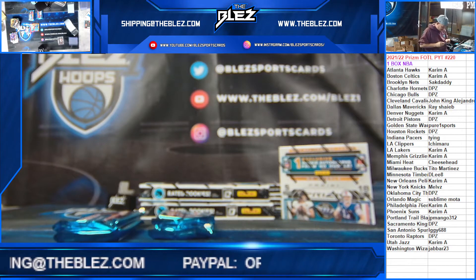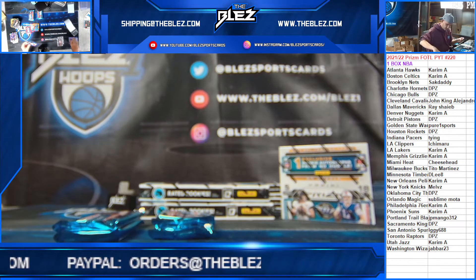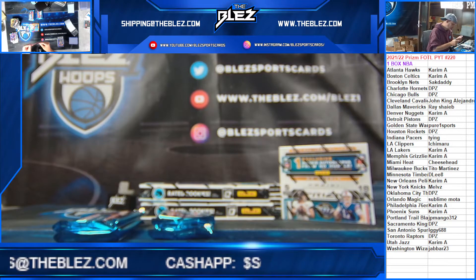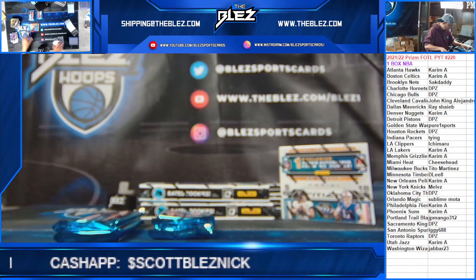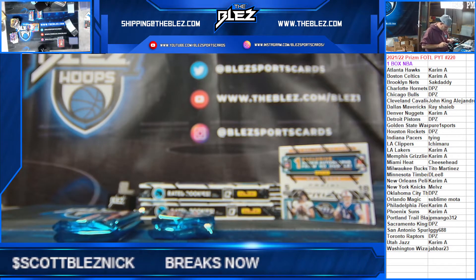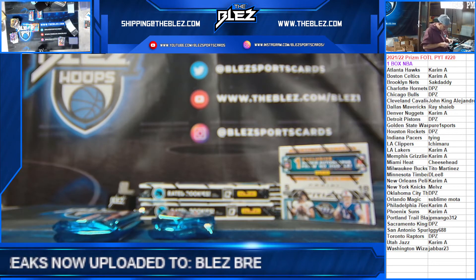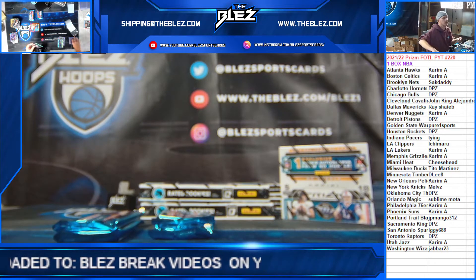Alright, next box will be box 5 of the case — almost halfway. So far a couple nice cards in here, but we're still waiting on something to pop out crazy. Nice gold of Mello, 101 Sexton. I think we're going to hit a Cade Green Shimmer and a LeBron 75th — let's do that in this case. What do you guys think, that sounds good?